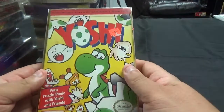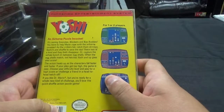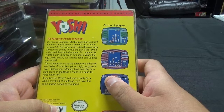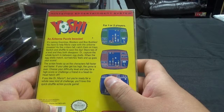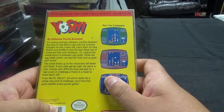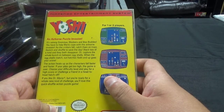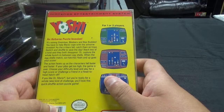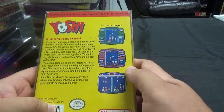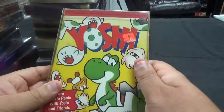And the last game from Nintendo, we have Yoshi — pure puzzle panic with Yoshi and friends. An airborne puzzle invasion for one or two players. It's raining Goombas, Bloopers, and Boo Buddies. Help Mario cope with the airborne invasion. As the critters fall, catch them on trays — switch and shuffle to save the day. Stack two of a kind and they both disappear, or capture the whole bunch between eggshells. When the eggshells match, out hatches Yoshi and up goes your score. If you like Dr. Mario but you're ready for a whole new challenge, you'll love this quick shuffle action puzzle game. So those are the games, guys. Thanks for watching.